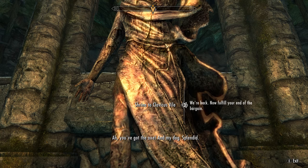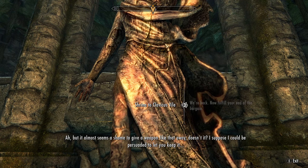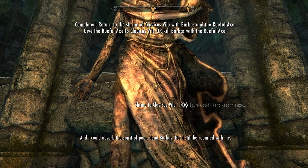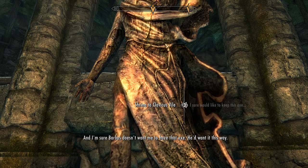Back at the shrine, Vile says: 'You've got the axe. And my dog. Splendid. Excellent work — a hero and his faithful companion retrieving the ancient artefact for the prince. It's almost storybook. Ah, but it almost seems a shame to give a weapon like that away, doesn't it? I suppose I could be persuaded to let you keep it — but only if you use the axe to kill Barbas. Simple as that. I could absorb the spirit of poor dead Barbas; he'd still be reunited with me. I'm sure Barbas doesn't want me to have that axe — he'd want it this way. The choice is yours, friend.'